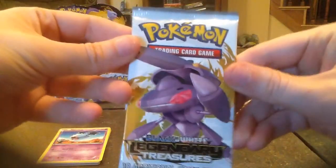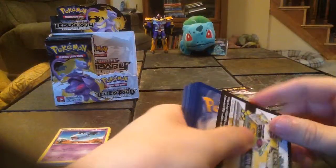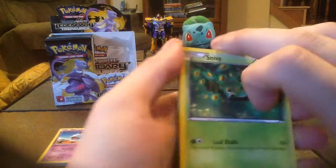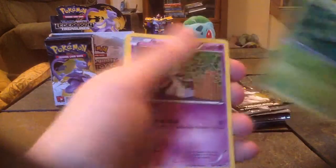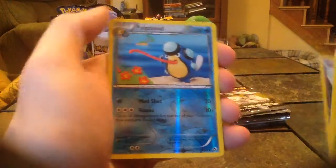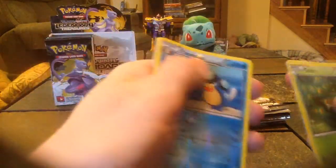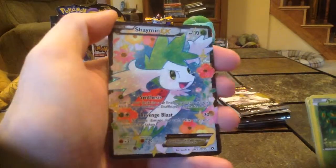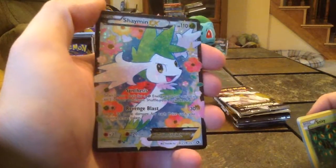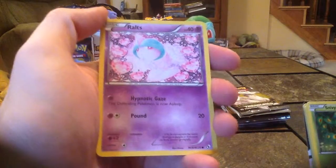Next pack has Genesect on the cover. The only reason I'm showing off the pack arts in the second half is because I realized I didn't show them off in the first part. So there's a code card for someone. In this pack we have Snivy, Ralts, Gible, Solosis, Palpitoad Reverse Holo on a common card, a rare Ninetales, and a Shaman EX Full Art — I wasn't expecting that. That's from Radiant Collection, number 21 of 25, and I'm not sure if I have this one or not.